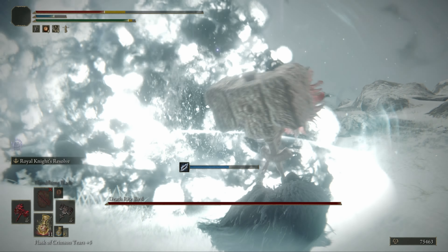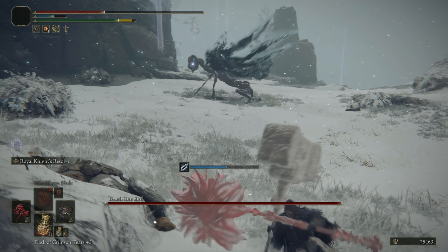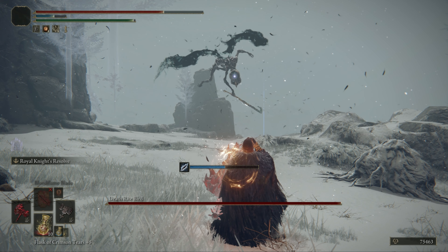We're starting with a 2-hit combo: a frost attack followed by an explosion on the tip. Roll out sideways and then towards him to dodge it.